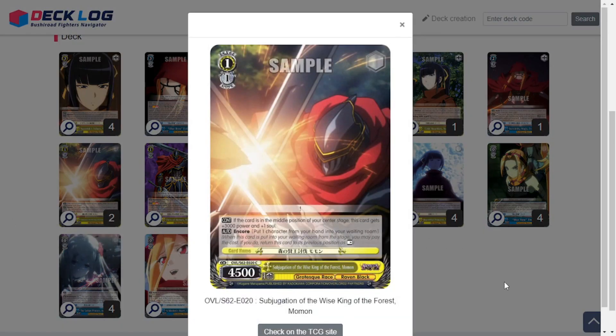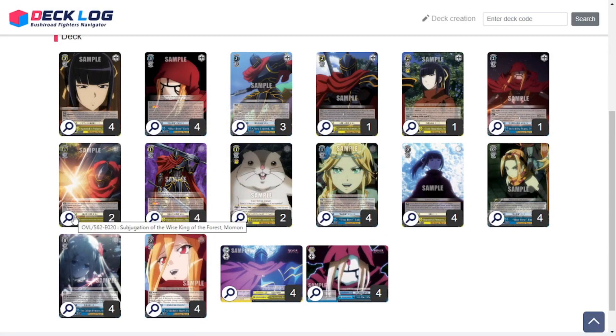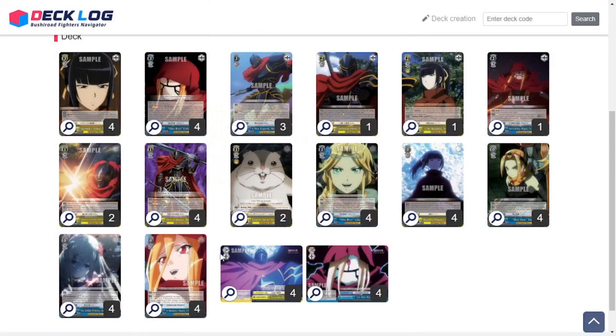Hopping into level ones, we have Subjugation of the Wise King of the Forest Mamon — a 1/1 4500. If this card is in the middle position of your center stage, it gets plus 3000 power and plus one soul. It also has character encore, but in the middle position it becomes a 7500 with two soul — pretty oppressive over longer games. Because of that, I only have two copies, since you can't get much advantage from a playset when it needs the middle position for those buffs.